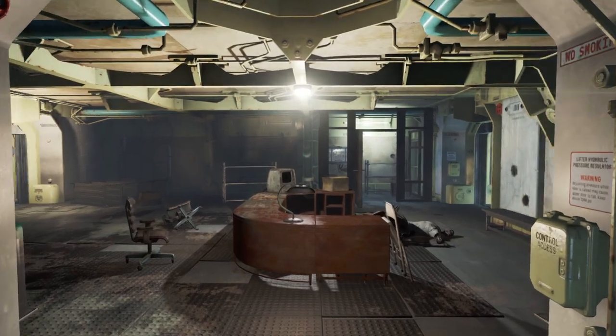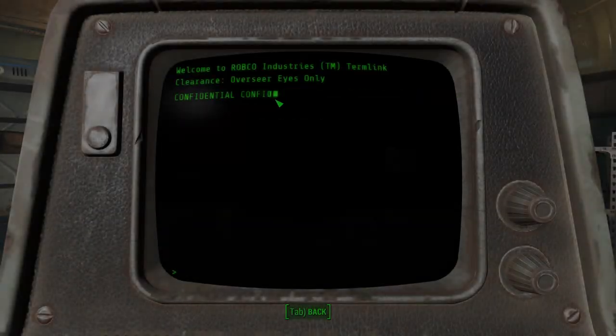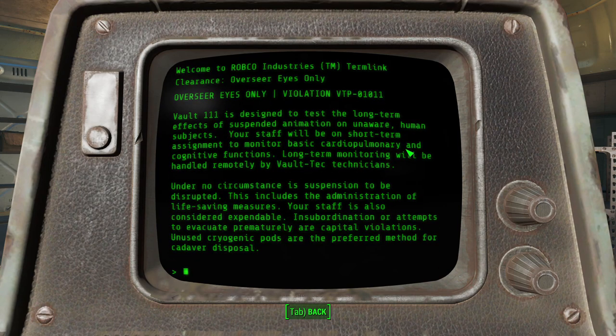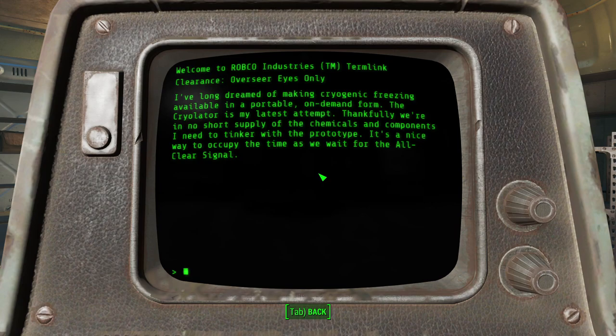Lastly, we enter the office of the Overseer and can gain access to his terminal entries for more information on the vault. The Overseer's instructions are more detailed, though he is also told that the assignment is short-term and that Vault-Tec will perform long-term monitoring. It also appears the 80% number was a lie and no life-saving measures are to be taken. The staff are expendable and should be disposed of in cryopods. His next entry is about the cryo-lader, the result of his independent research, and he is very proud of it. He also seemed to think the all-clear signal is coming, so he was also in the dark.